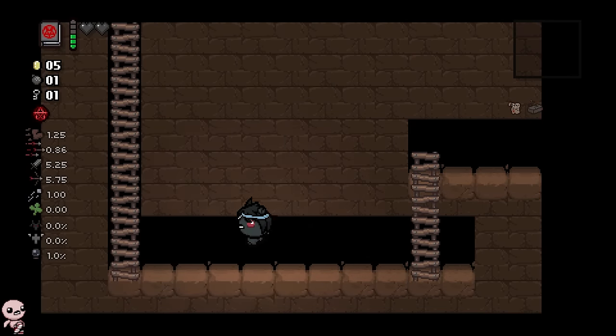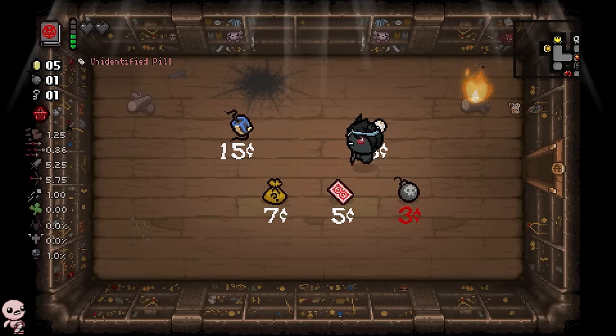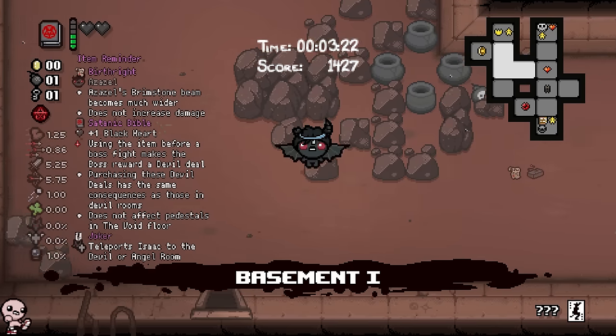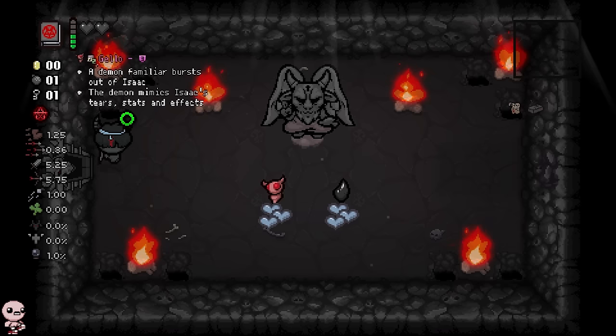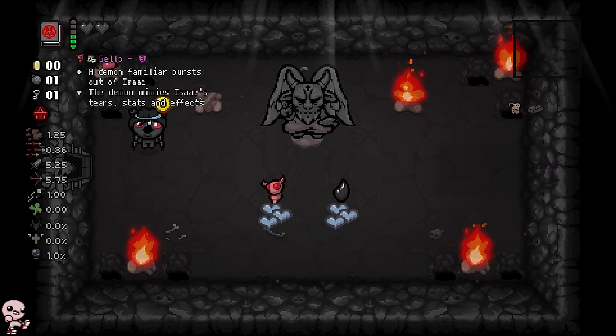Jesus Christ — the biggest Brimstone you've ever seen. There's no batteries in here. I could risk it on something — how about the playing card? This is good. If you go to the deal on the first floor, it's always gonna be a devil room, and we need this because we need to blow up these statues. We also have a bomb, so this is good.